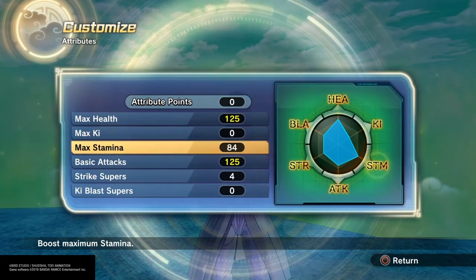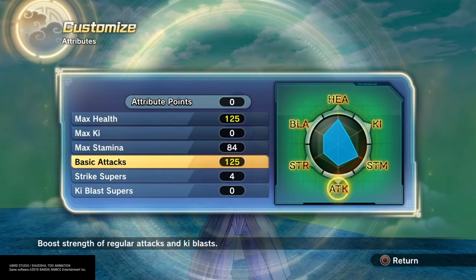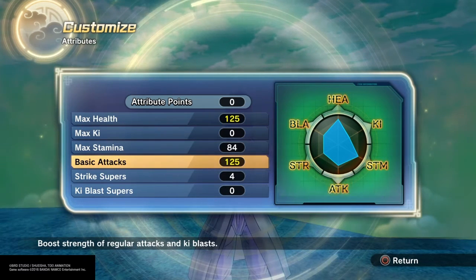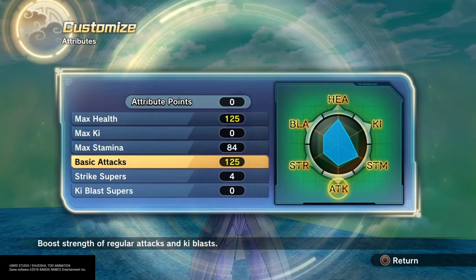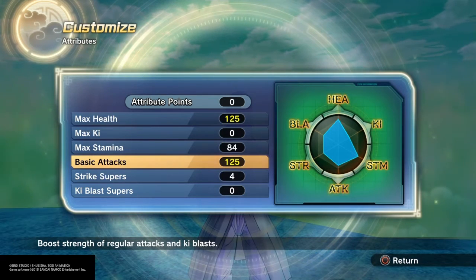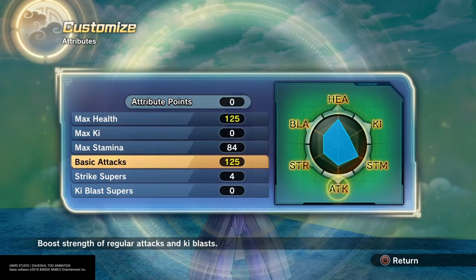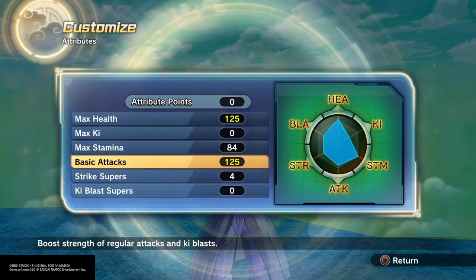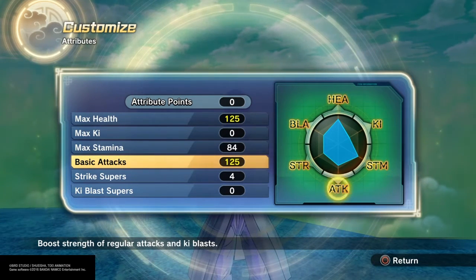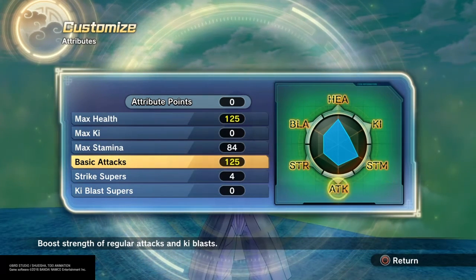I feel comfortable rocking with 8 or more bars of stamina on my Namekian. Unless you want to use Giant Form, you would not have to max out your stamina, but that's not what this build is going to be for. Especially since Giant Form is garbage now — I wouldn't really waste my time with it. I put 125 points into basic attacks because since Namekians have low damage, you gotta do your best to max out that damage so you can have a fighting chance of winning with this build.